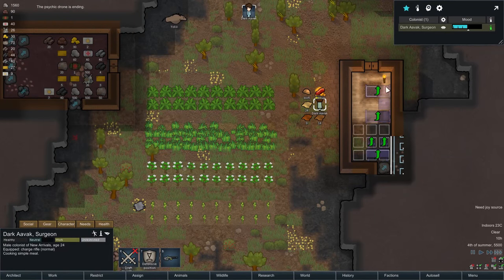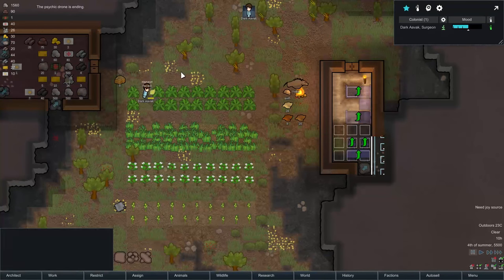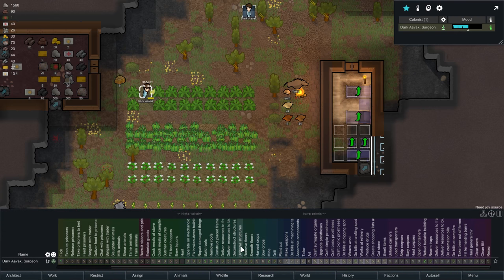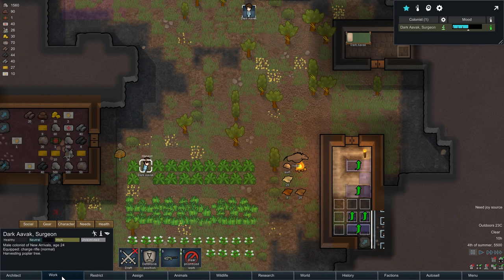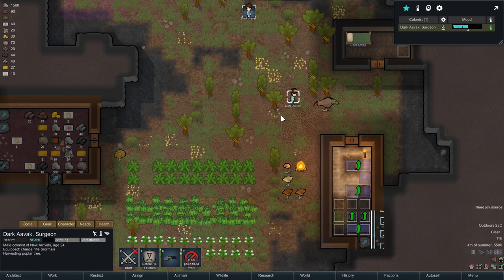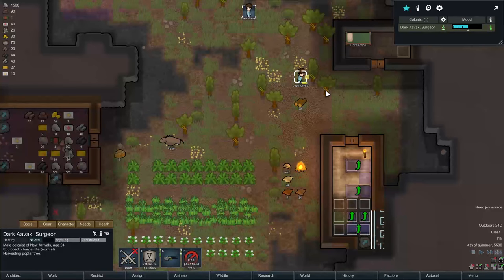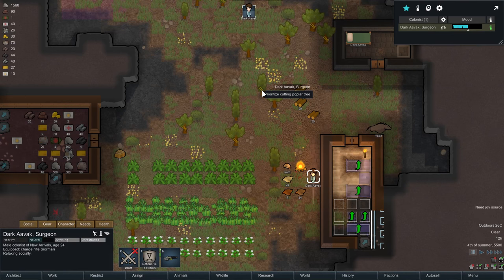You're harvesting — that is not really what I would like you to do right now. Plant cutting is priority six for you. Why are you doing that? I would much prefer you to chop down trees. I wonder if there is a particular setting for that. Harvest crops — nope. I'm going to have to force Dark Avak to chop down these trees to make sure we've got enough wood to finish all the constructions we've got on the go.